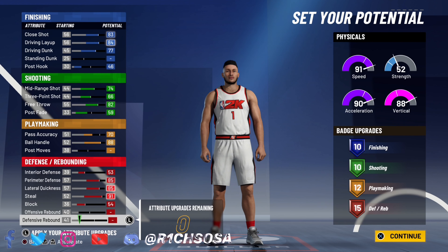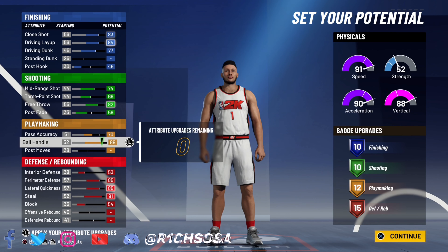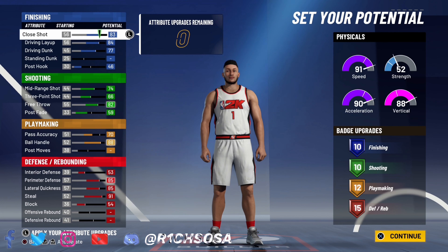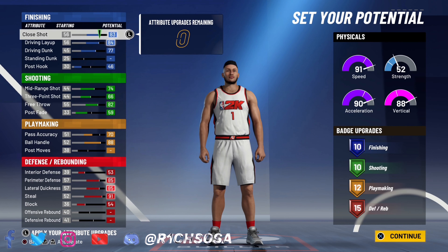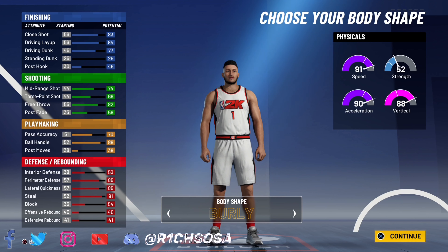The badge count is not bad — 10, 10, 12, and 15. When it comes down to the stats, you're still going to be able to get pro dribble moves. On top of all that, we are not finished with this build yet. We still got the height, the wingspan, and the weight, and everything is going to put this build together really well.